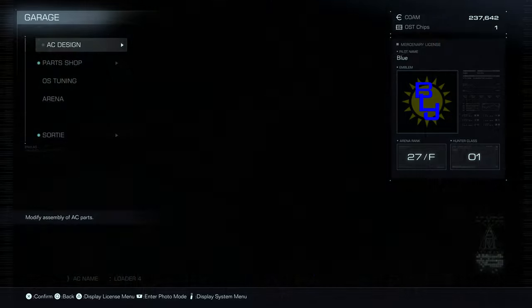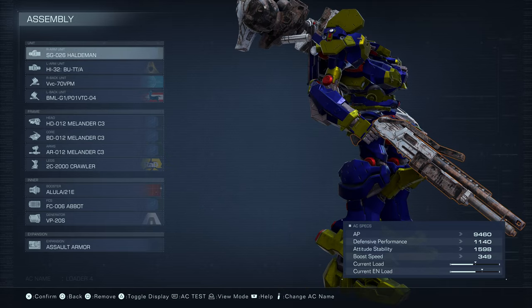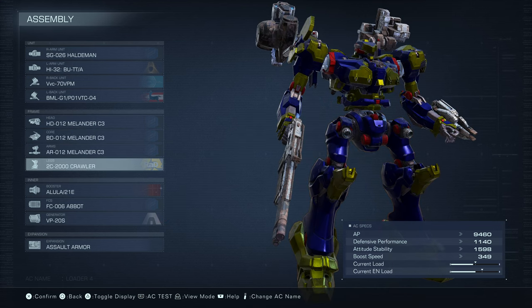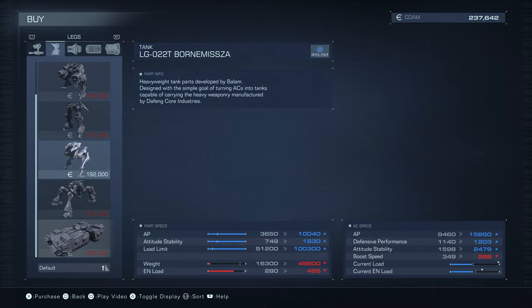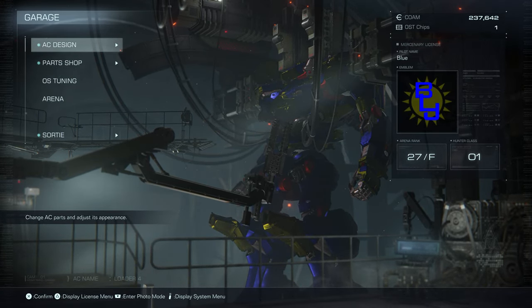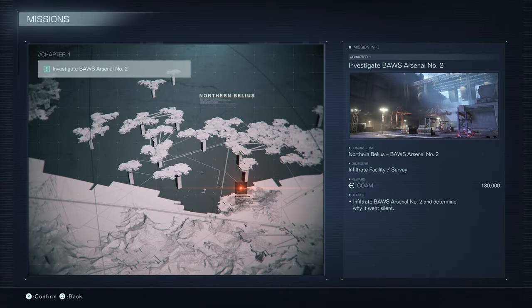I'm going to run with the same parts I've been running the last couple of missions — they've actually been working pretty well. I have the Haldeman, the BU-TTA, the 70 VPM, and the P01-VTC. I have the Melander set with the crawler legs. I really want to try a tetrapod, but the only tetrapod legs available to me are 313 COAM — I have 237, and I haven't done any farming off camera since we last played.